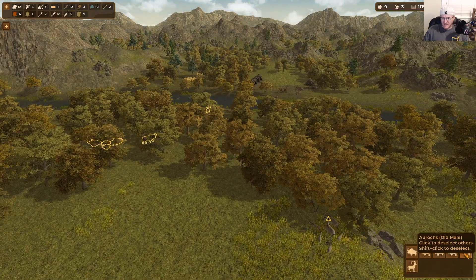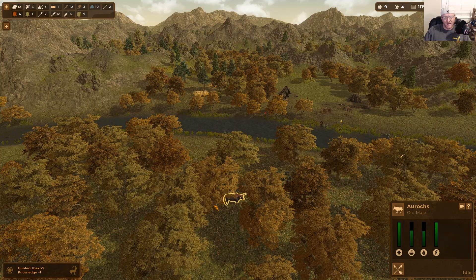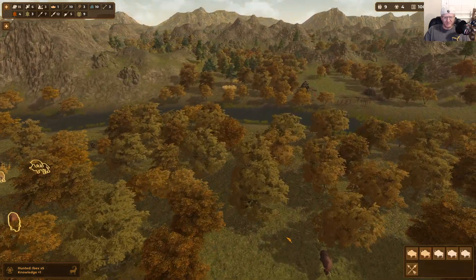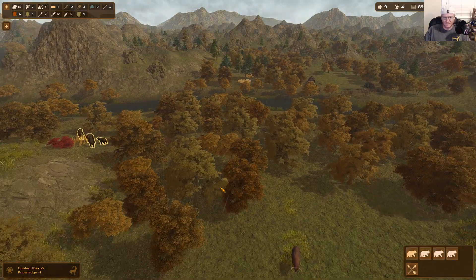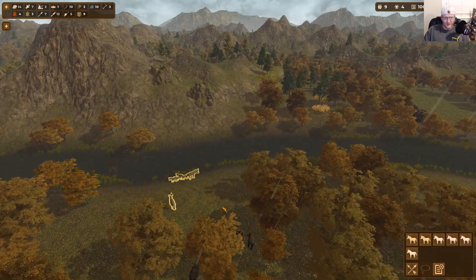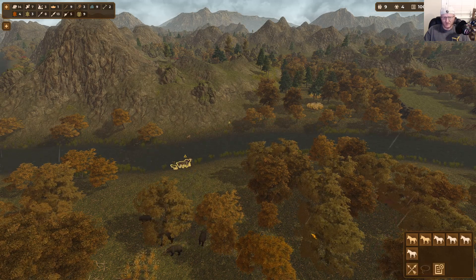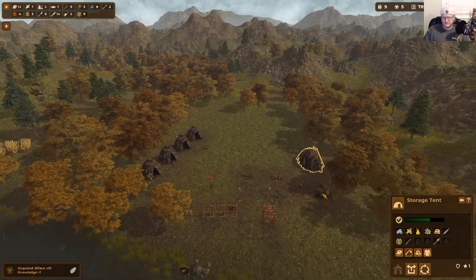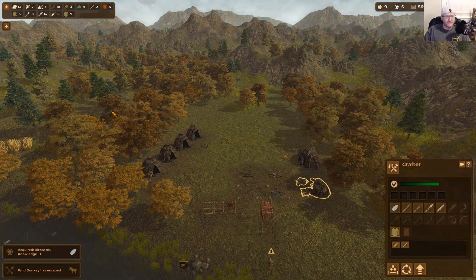We've got some more ancient bison — these are basically the cattle of the ancient world. Later with cattle domestication these will be ones you can domesticate. It seems hit or miss though, which is really odd. Some animals show a domesticate option and some don't. Donkeys are the same way — some you can domesticate and some you can't. I don't know if you have to click a group of them or what.